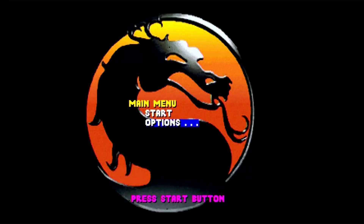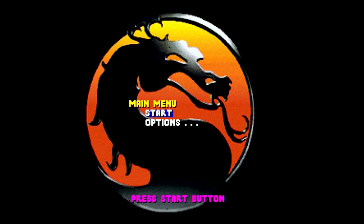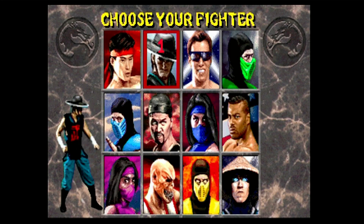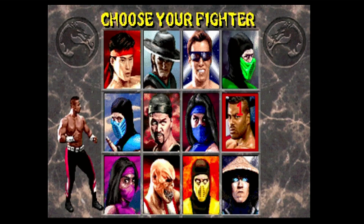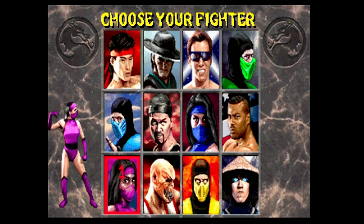The menu is a bare bones experience — just Start, Gaming Options. Options covers all your standard stuff: credits, difficulty, changing the background, checking the controls, that kind of thing. Nothing special. Heading into the character selection screen, you'll see a few different characters from the original Mortal Kombat — Kitana, Mileena, Baraka, Kung Lao, and so on — giving us a total of 12 selectable characters.